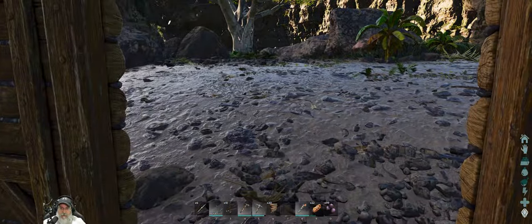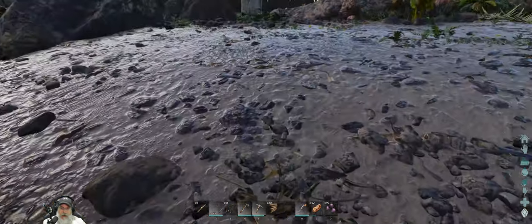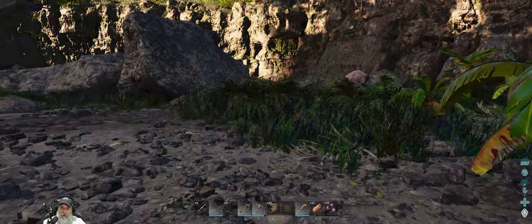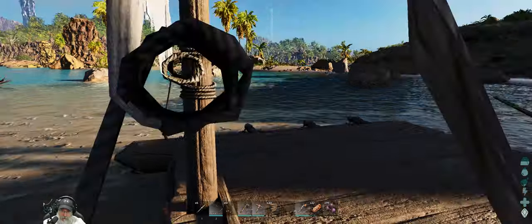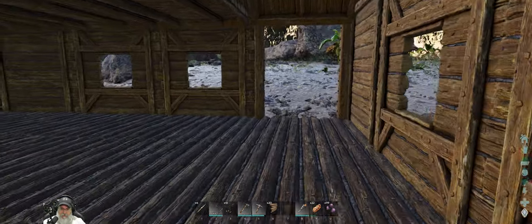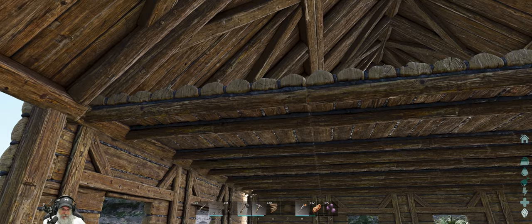It'd probably be better to put the ladder more towards the back of the house than the front because we'll probably be coming through the front more often — at least that's the theory. So with that being said, let's go ahead and put these ceiling pieces up first. We want these to be rails.